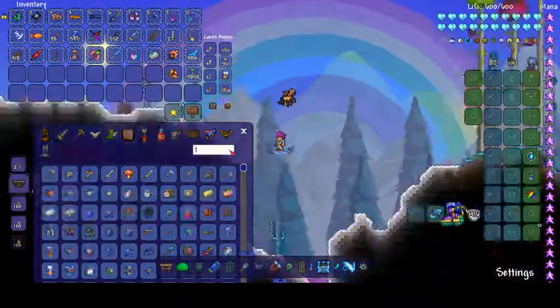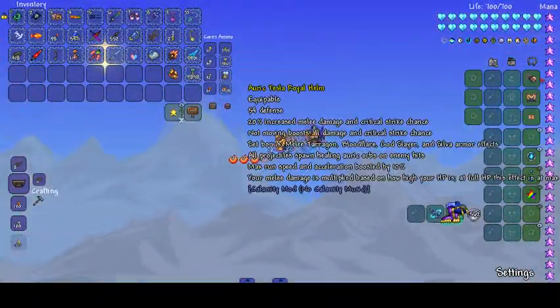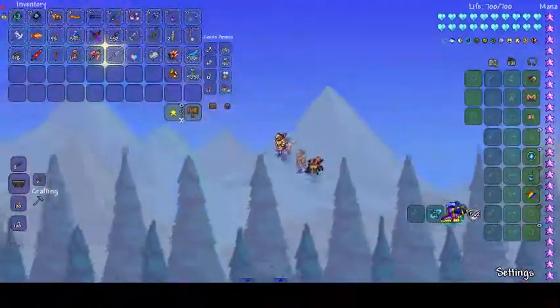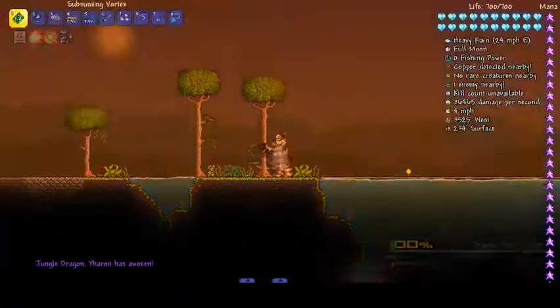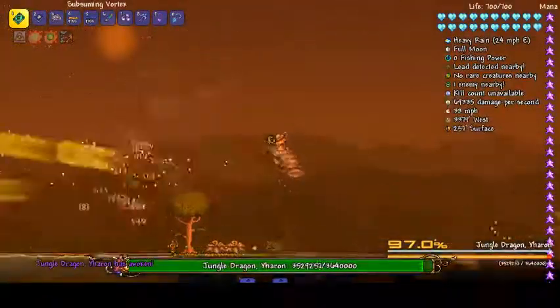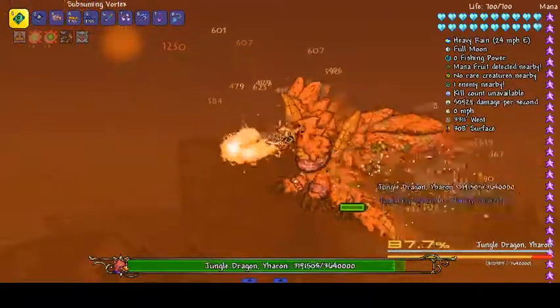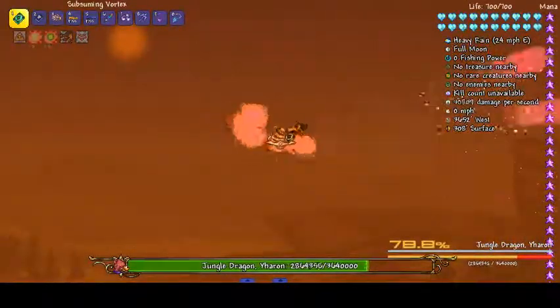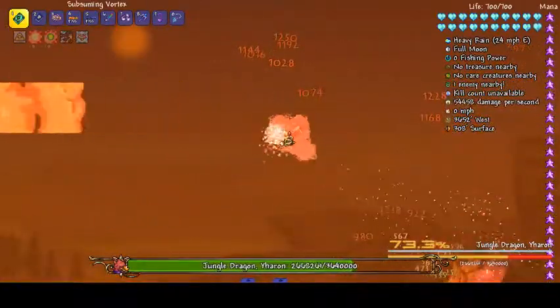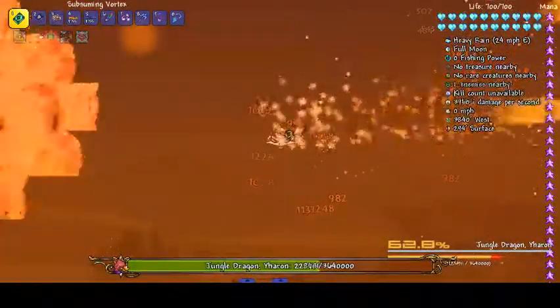I also want to grab the Tesla armor. This is the melee one — it does quite a lot of damage. I am using mage though, so maybe I should use a mage set, but actually it'll be fine. Right — Yaron. Here we go, and he's massive! I don't remember him being this big — have they changed a bunch of the boss fights? We don't have the Crystal Mount from Tremor, so I have to use the Cosmic Car Key, even though the Crystal is my favourite modding mount. It's really good to be fair.